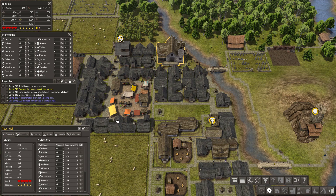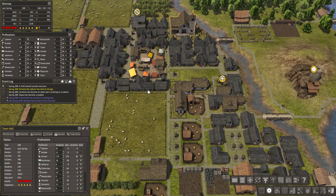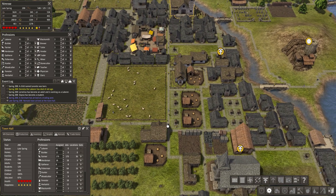Its difficulty doesn't come from struggling to figure out what's happening or how to understand the game — it comes from the speed of your expansion. Your city is always on the verge of collapse, and it does this in a few ways.